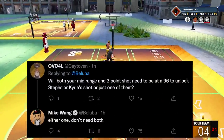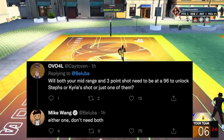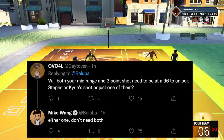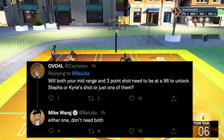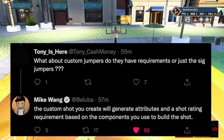Community member Ktovin asked: do both your mid-range and three-point shot need to be at 96 to unlock Steph's or Kyrie's shot, or just one? Mike says either one — you don't need both. That's a great point; you don't want to waste attribute points having both a 96 mid and 96 three just to unlock those jump shots.